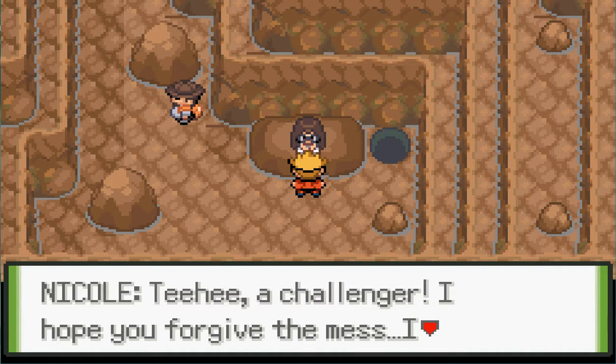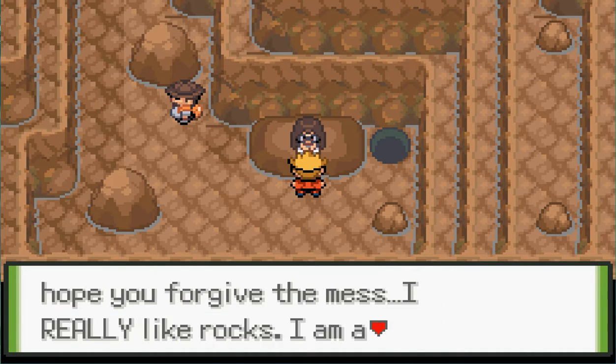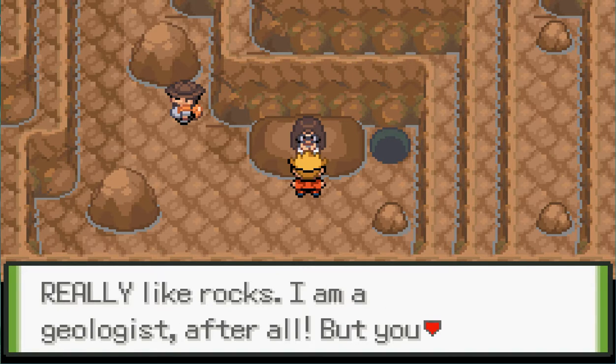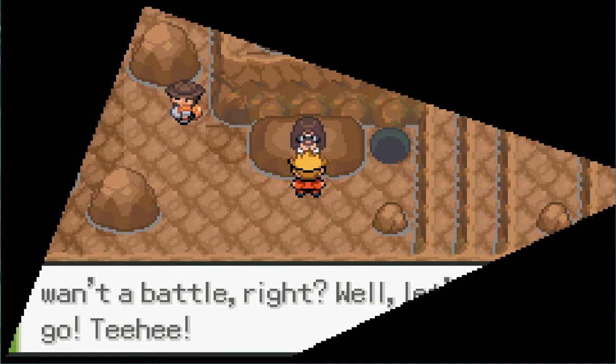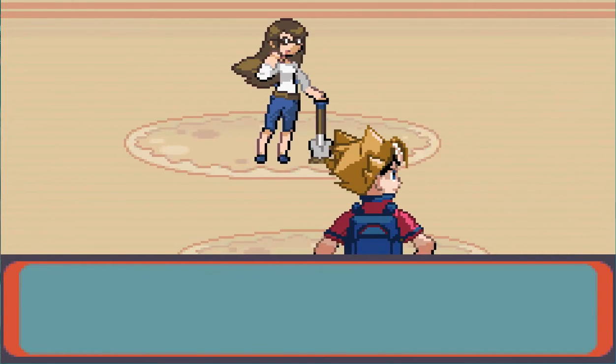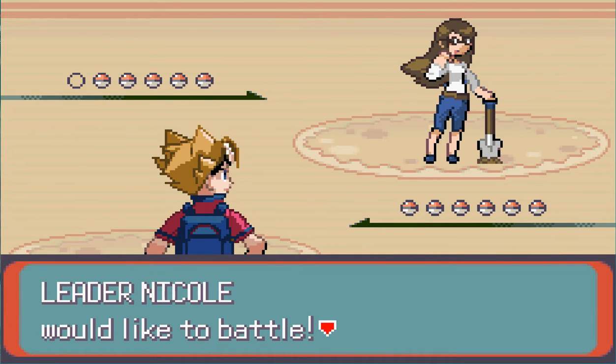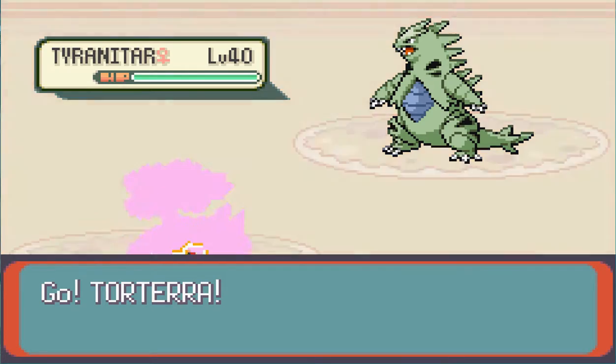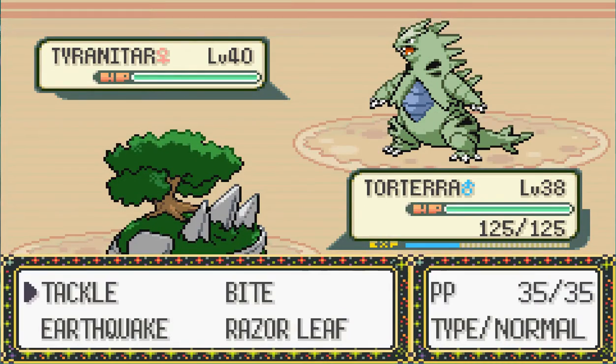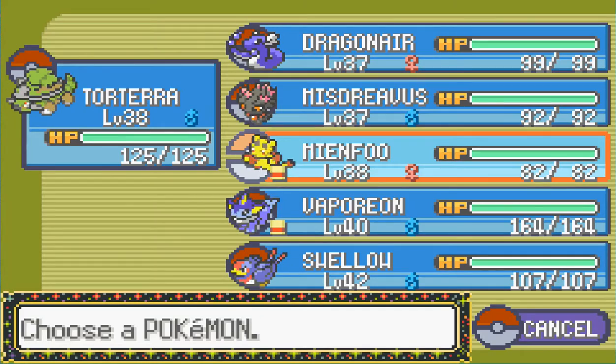Nicole: 'A challenger! I hope you forgive the mess - I really like rocks. I'm a geologist, after all. But you want to battle, right? Let's go.' She kind of looks like the last sprite, except she has a shovel. Oh look, a Tyranitar. Tyranitar is Ground Dragon, so... Vaporeon. Ice Beam.